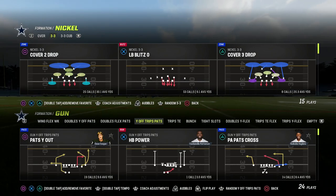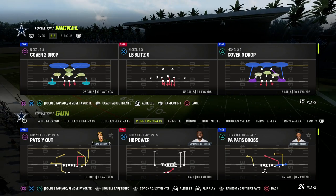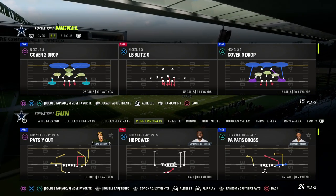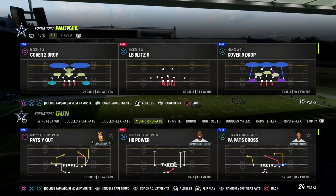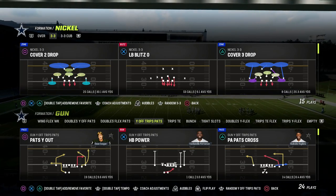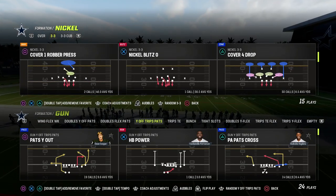If you're watching this video and you want to get more tips for how to run a better U-Trips, make sure you get my entire U-Trips offensive e-book. The best way to get that is to join the Patreon — it's only $10 to become a member and it gets you access to all of my Madden 23 offensive and defensive e-books. If you want to sign up, the link is down in the description below.